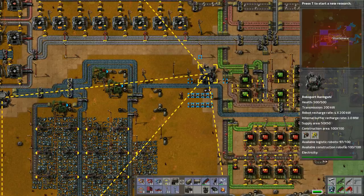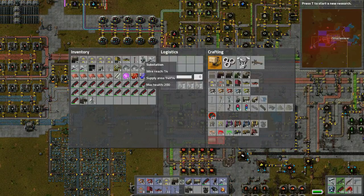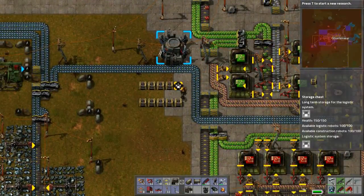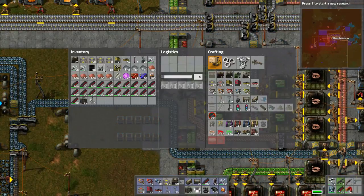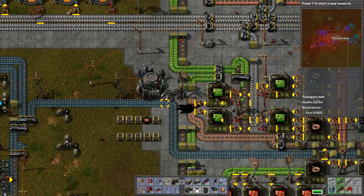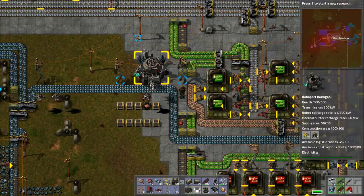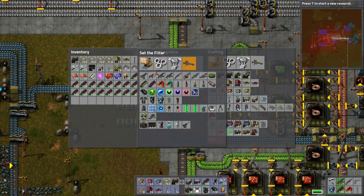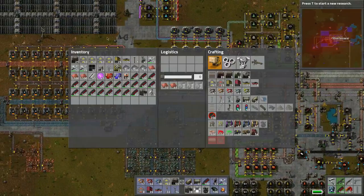Once we get those up to 500 we probably won't need to produce very much more. We got those in place and actually used up some resources, which is nice. But see - it took the lights away. You can just pick those up and grab them back. I have extra copper so let's throw this copper into the system - look at that! The robots are coming and doing their thing, that's exciting.